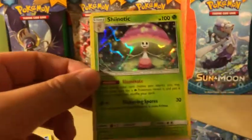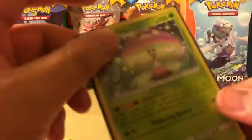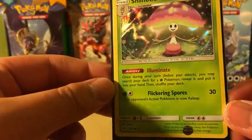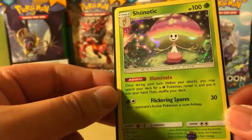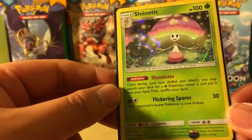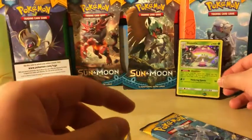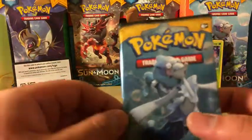Holo Rare — very, very nice. With the ability Illuminate: once during your turn, before your attack, you may search your deck for a Grass Pokemon, reveal it, and put it into your hand. Then shuffle your deck. Very, very useful — more support for the Grass Pokemon deck.